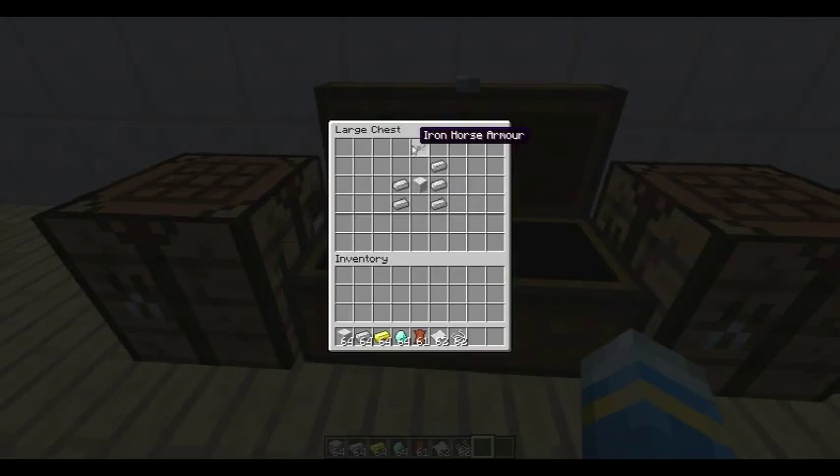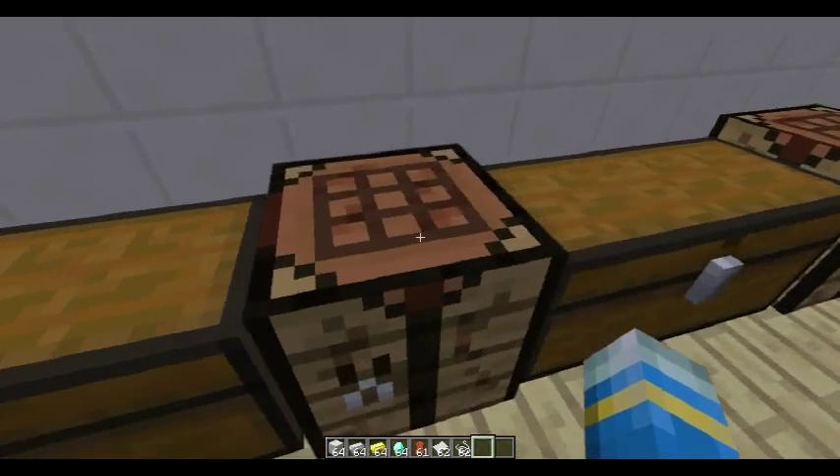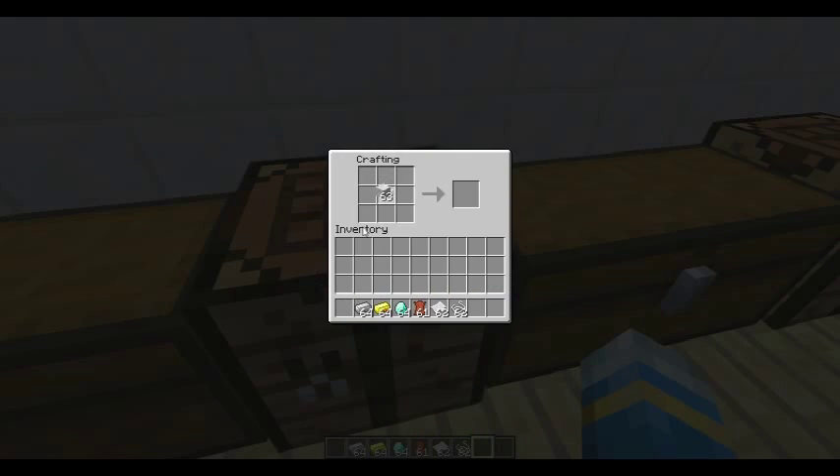Firstly, this is iron horse armour. I'm going to show you this — you need one piece of wool in the middle, surrounded by two iron on the left and three iron on the right. So then we get lovely horse armour.